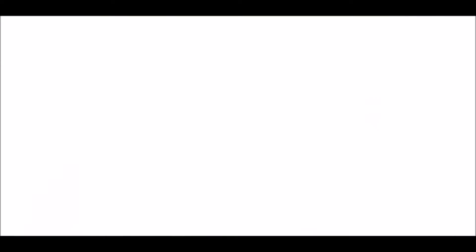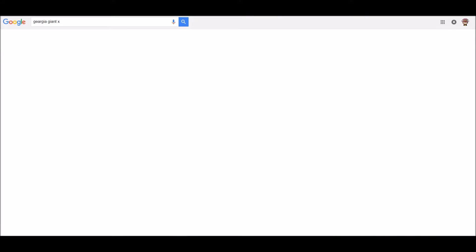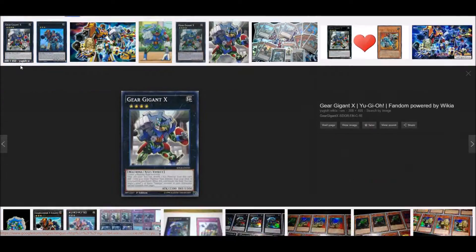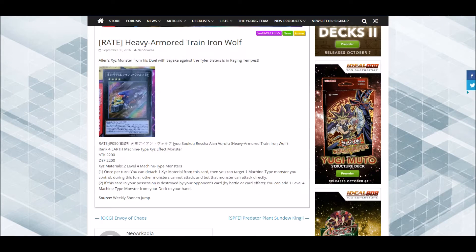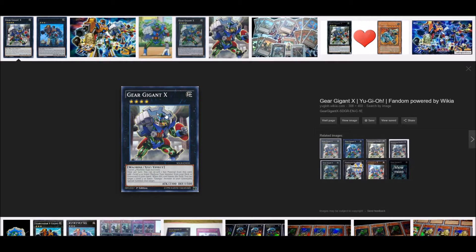There's a better card, guys. Geargia Gigant X is just — it's got more attack, and its effect is overall better because it doesn't need to be destroyed. You just detach from it and you get the machine-type monster.